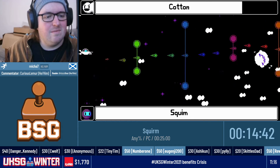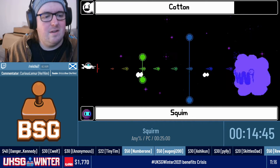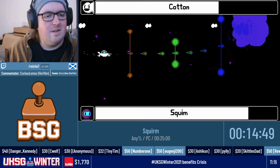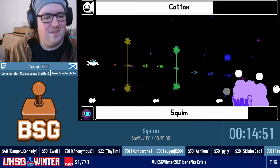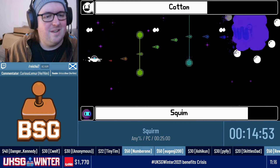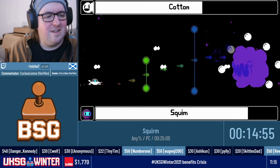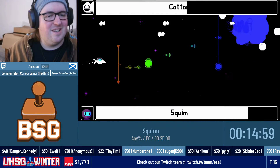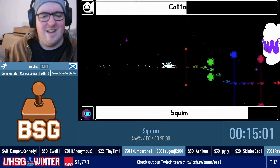A certain commentator on your run has donated $30 — Mr. CuriousLemur. Wow, thank you very much. With the comment: 'Let's get this done, Ryker. And Charizard has obviously got to be a big idiot.' Thank you so much for that, Lemur. We want to create a Crisis.